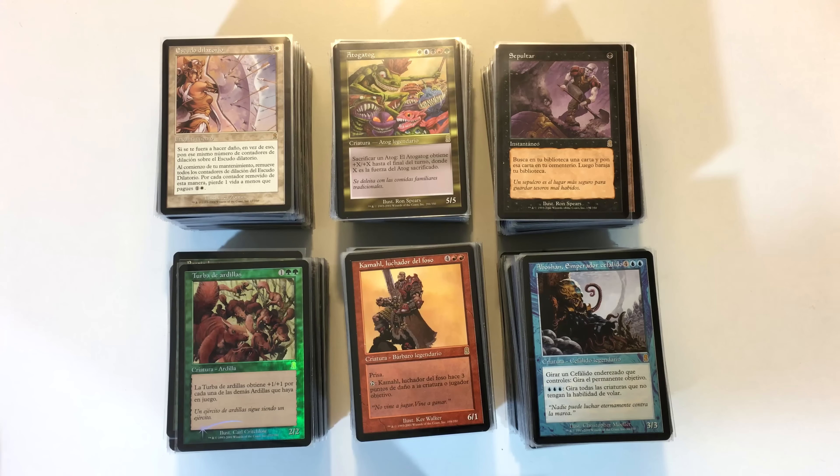Hey, Eric here with Complete MTG. This is weekly pickups number four. What you're looking at is the result of a box opening of Odyssey. I got this box in Spanish because it was so much cheaper than getting it in English. A sealed box of English Odyssey right now goes for about $2,300, and I picked up this box for $100 — an incredible deal even for a foreign language box. Getting a box of Odyssey for $100, no matter what the language, is an incredible deal.